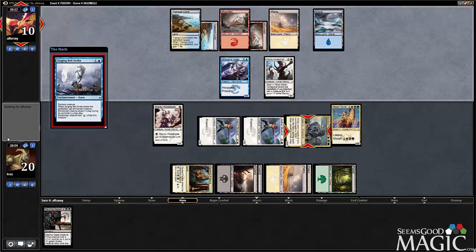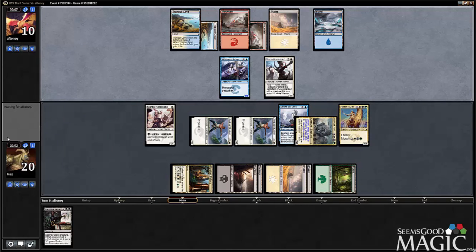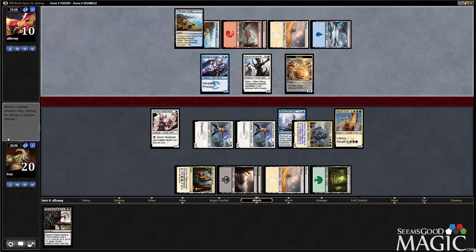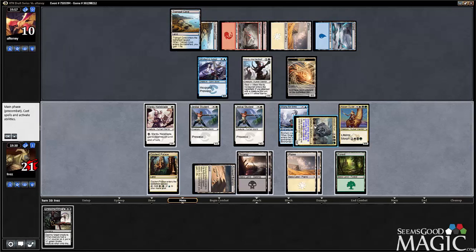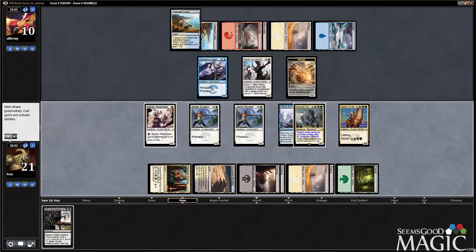Seems like something I can fairly easily pay for. Possibly a Monastery Flock, but I'm not sure I mind that. The Hateblade can't swing in if I untap the Fortress, but I don't think that's a big deal. Let's just untap the Fortress and swing for nine.